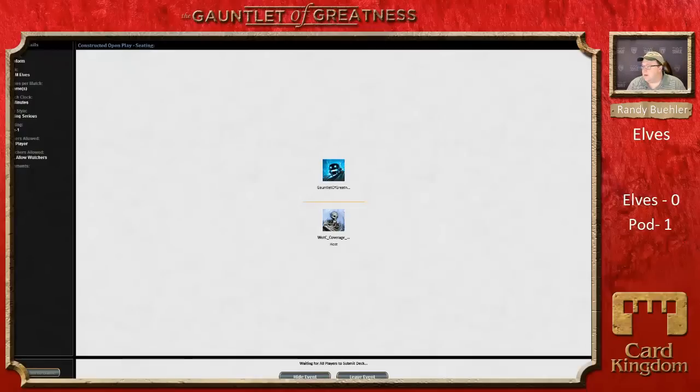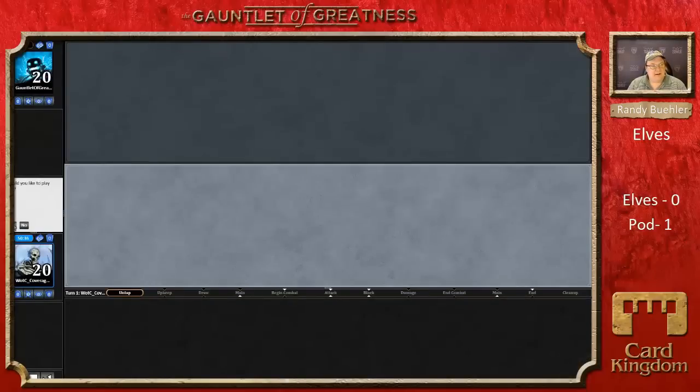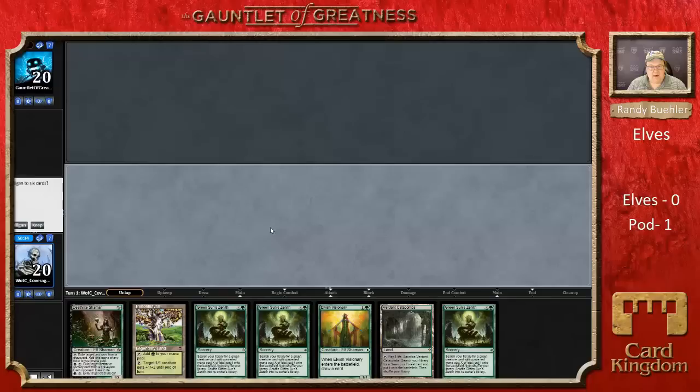I'm going to bring in Abrupt Decays instead of Mental Missteps — I need to be able to blow up a Jitte or an Aethersword Canonist. That was a surprise. Now what? I have a bunch of Green Sun's Zeniths. I'll draw cards to set things up — I want Green Sun's Zenith for Glimpse of Nature. I think I keep this hand.